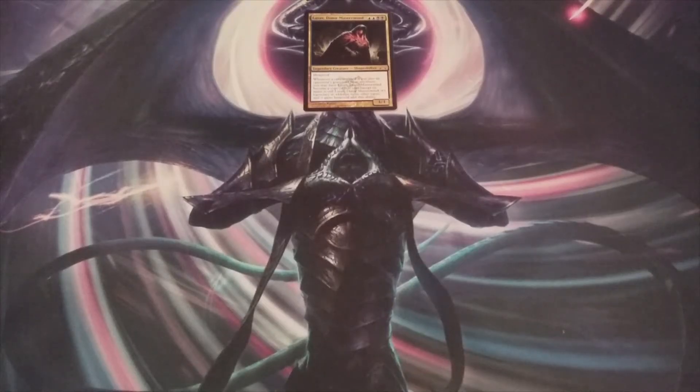What's up MTG BC — here we are again continuing our deck building series around your selection of Lazav, Dimir Mastermind. If you missed any of the previous installments in this series, you can click on the links in the description below to get right up to speed. In today's video we are going to install some mana ramp, card advantage, and tutoring effects. But before we do, let's take a very quick look at what's already been included in the 99.